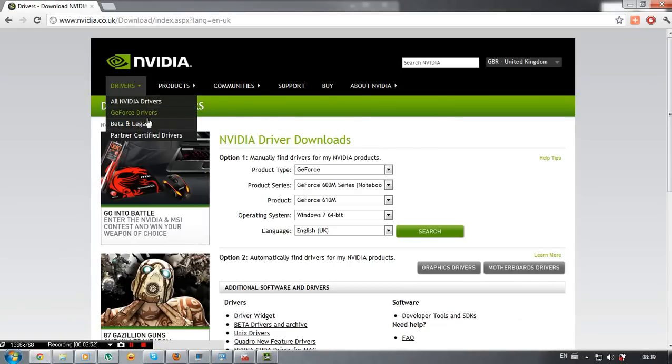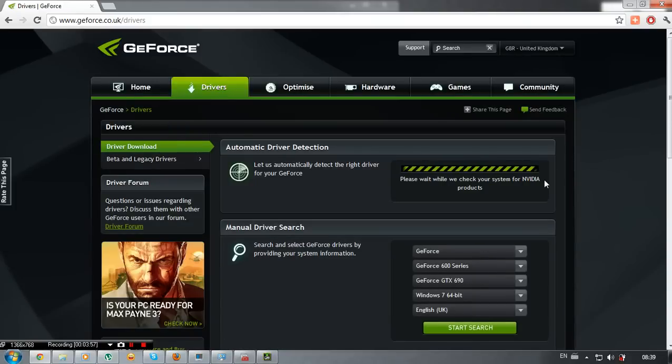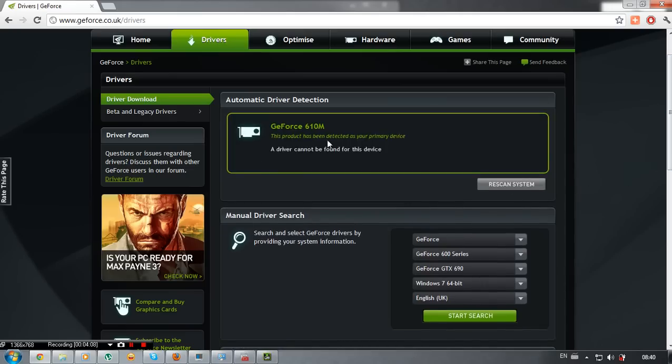So I went to GeForce drivers, and I just auto-detected my GPU. We waited a bit for Java to start. I tried the beta driver — the beta worked. It detected the GeForce 610M as my primary device, but then said the driver cannot be found for this video.